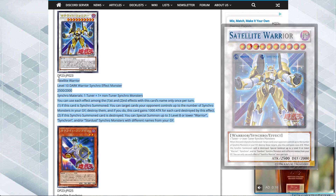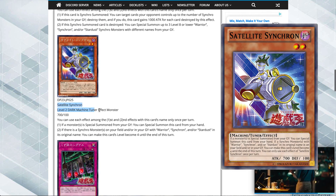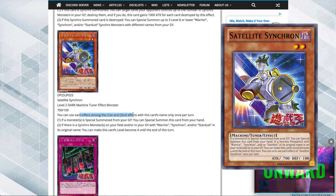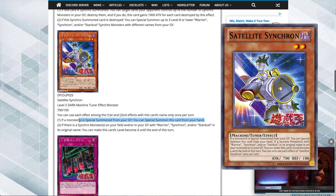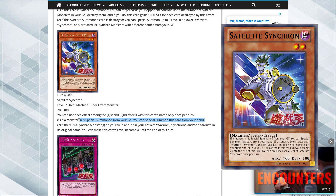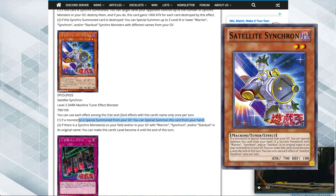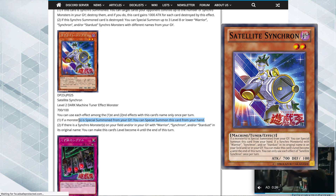Satellite Warrior, without a doubt, is a very strong and powerful card. Next we got Satellite Synchron - it's a level 2 dark machine tuner effect monster, 700 attack, 100 defense. You can only use each of these effects once per turn. Its first effect: if a monster or monsters are special summoned from your graveyard - like Quillbolt Hedgehog - special summon this card from your hand. His deck really focuses on setting up your graveyard and swarming from the grave and hand to go for synchro plays.